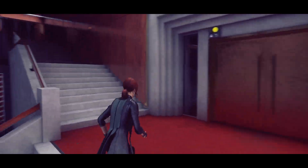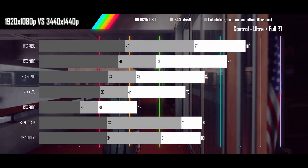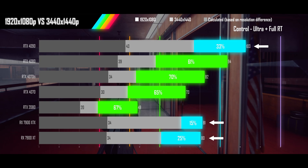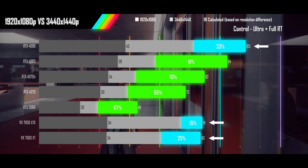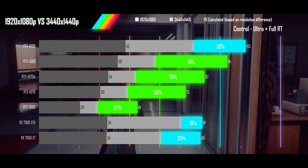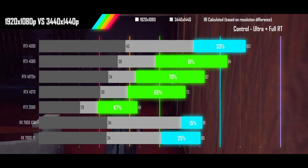Next up is Control on its high preset with high ray tracing fully turned on. Both the 4090 and the 7900 XTX and XT hit their respective driver CPU limits, losing minimal performance going from 1080p to ultrawide. All the other cards are scaling in the normal range, besting the calculated results by a fair bit. If you come from a 2080 class card, you will need to spend the same price bracket to maintain equivalent or better performance at ultrawide 1440p.